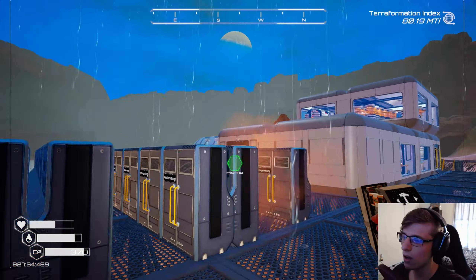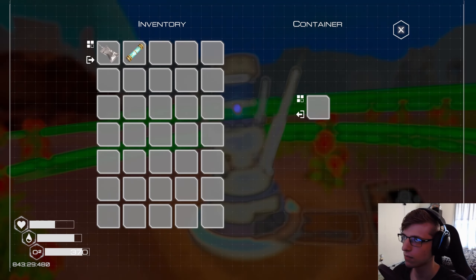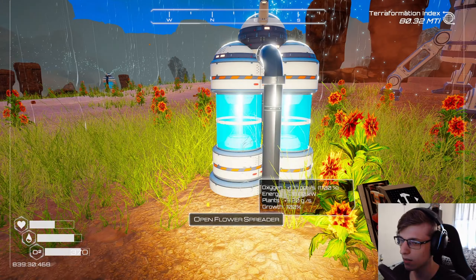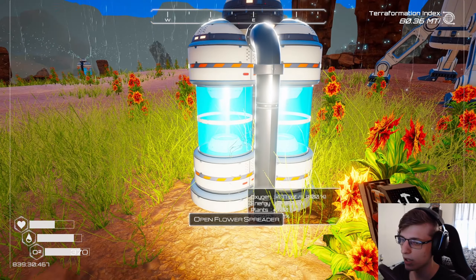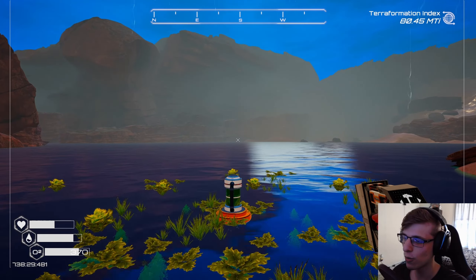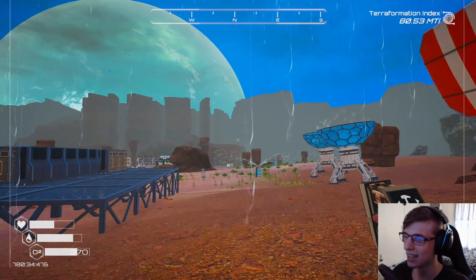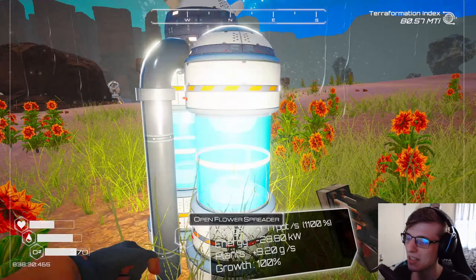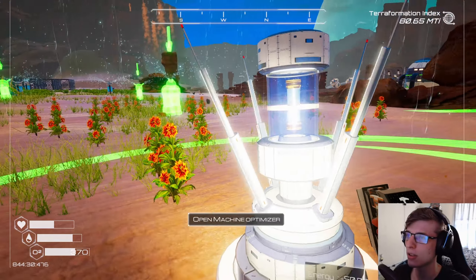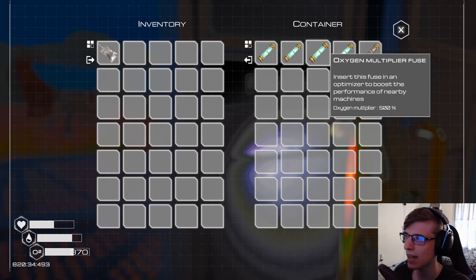I can dump an oxygen fuse in here. How much are you making now? Plus 177 ppt — oh, there are different measurements. Okay, it was the same, just better measurements. The number didn't increase an insane amount so I got confused for a second, but it looks like it's doing the ones that I want it to do. Fantastic. We should do a pressure multiplier as well — we have that.